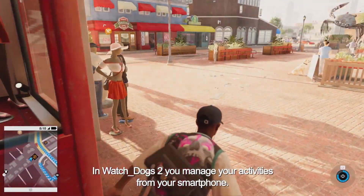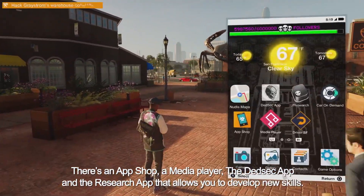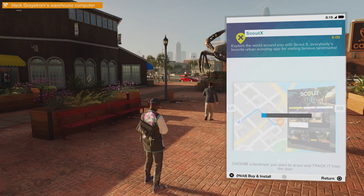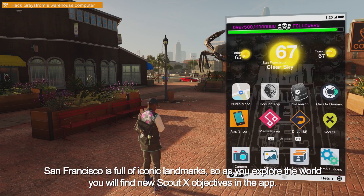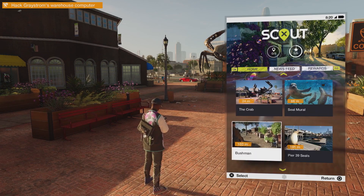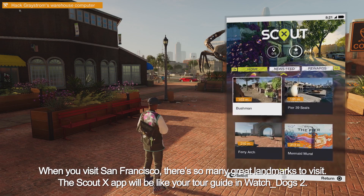In Watch Dogs 2, you manage your activities from your smartphone. There's an app shop, a media player, the DedSec app, and a research app that allows you to develop new skills. Let's take a look in the app shop to find the ScoutX app. San Francisco is full of iconic landmarks, so as you explore the world, you'll find new ScoutX objectives in the app. Once installed, we can find nearby landmarks and go check them out. The ScoutX app will be like your tour guide in Watch Dogs 2.